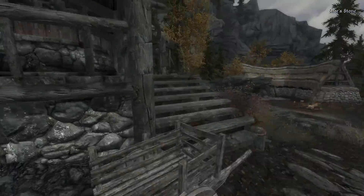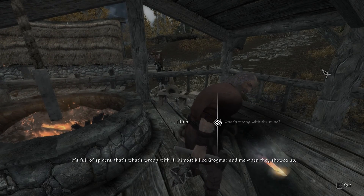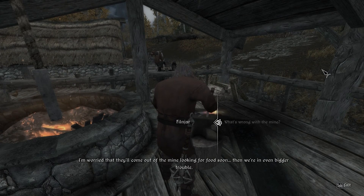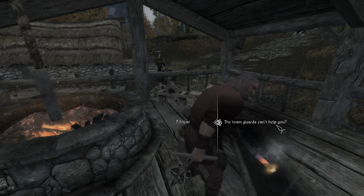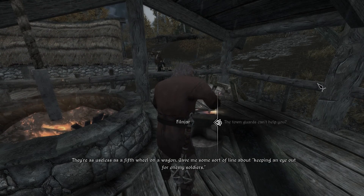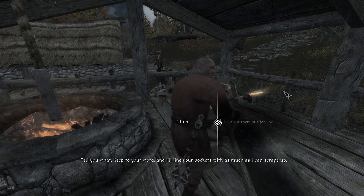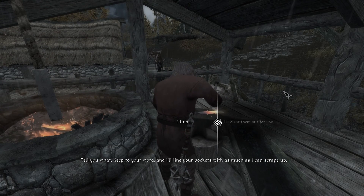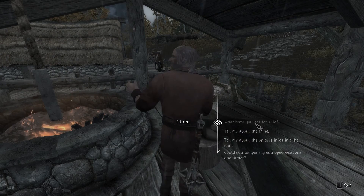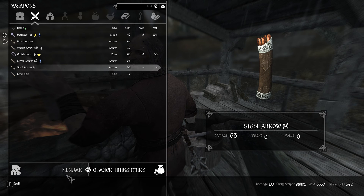Alright, let's talk to him. Maybe the blacksmith has something for us. What's wrong with the mine? The tower guards can't help you? They're as useless as a fifth wheel on a wagon - gave me some sort of line about keeping an eye out for enemy soldiers. What's the point in protecting this place if the mine's completely useless? I'll clear them out for you. Tell you what - keep to your word and I'll line your pockets with as much as I can scrape out. Gold for work. What do you have for sale? Granted, he's a blacksmith - he's not gonna buy too much, unfortunately for me.